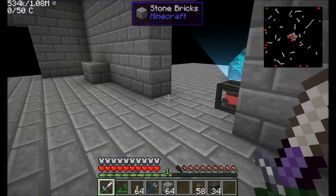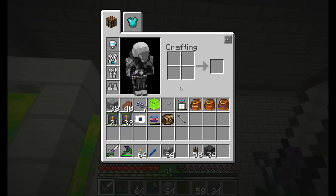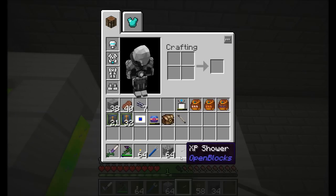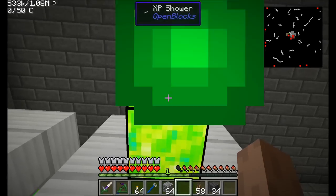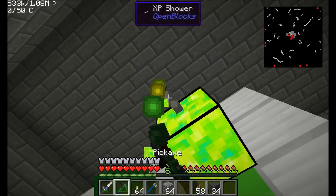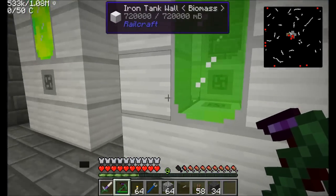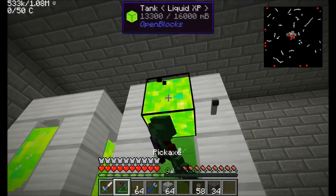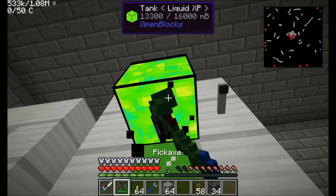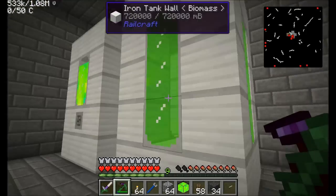I'll go install this thing and put it right here for now. I need the on-off switch, but I left the lever there. For now I'm just going to stick this guy right there. Actually, he should be on the XP tank. What's cool about these tanks from Open Blocks is they store their liquid when you break them, so that's kind of nice.